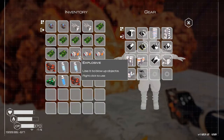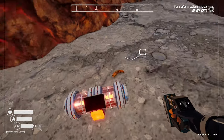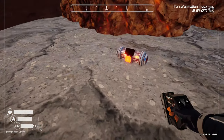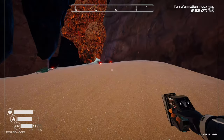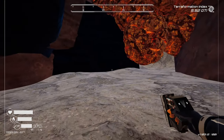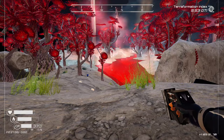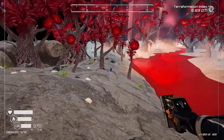I gotta figure out how to use them — right click to use. We got a hole — dude, there's larva everywhere! What is happening? We got maggots. Let me get through here. Holy shit — this looks fantastic, look at the colors! Looks amazing.